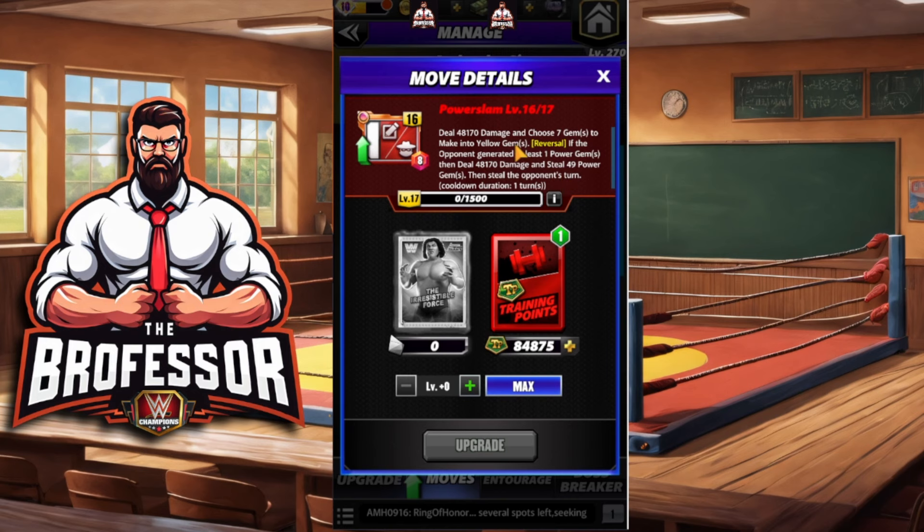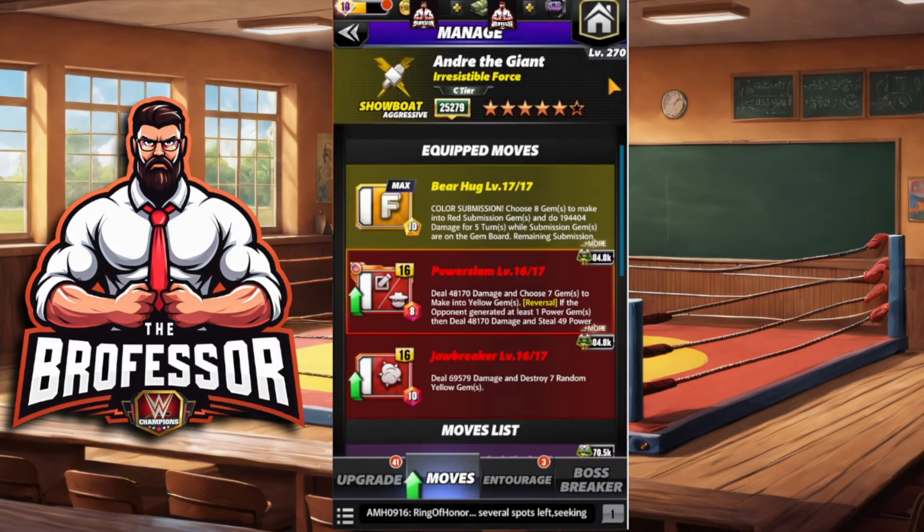The Power Slam chooses seven gems to make into yellows — that's the same — but it's not a reversal. He is not a power gem killer. If anyone makes a power gem, we steal all of them and then take their turn and use their power gems against them. It's basically 'why are you hitting yourself?' — if y'all have an older brother you know exactly what I'm talking about.